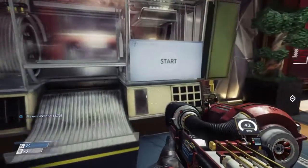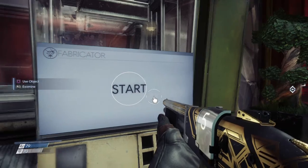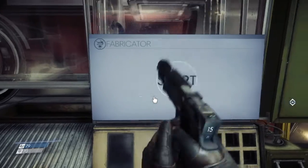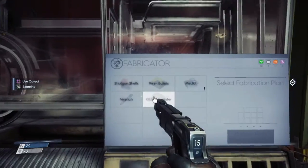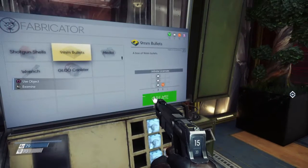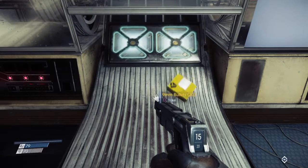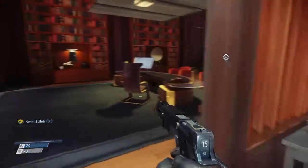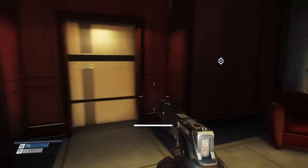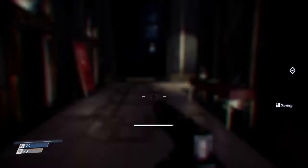How much shotgun ammo do I have? 30 — we have plenty. I'll go ahead and make some pistol ammo instead. 12 more to play with. Let me see how we're doing on time. Dr. Calvino's workshop is next. Let me make a quick save here just in case.